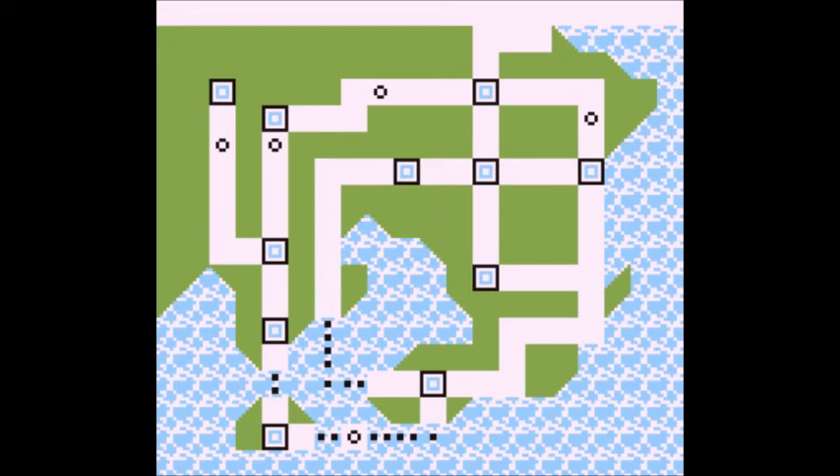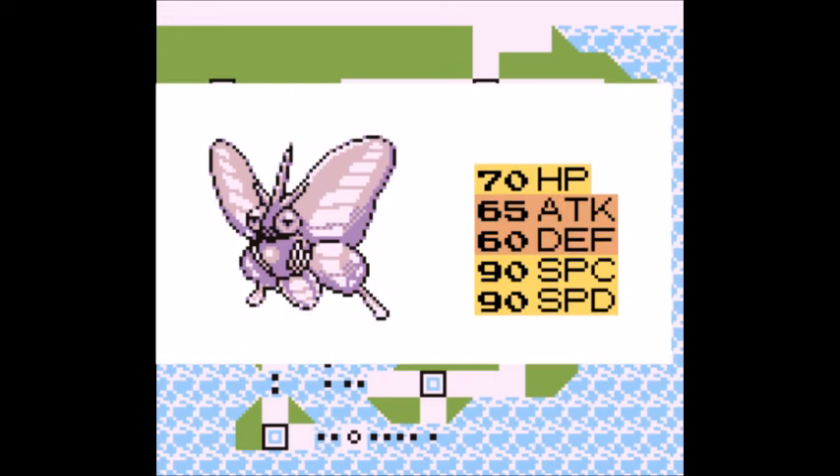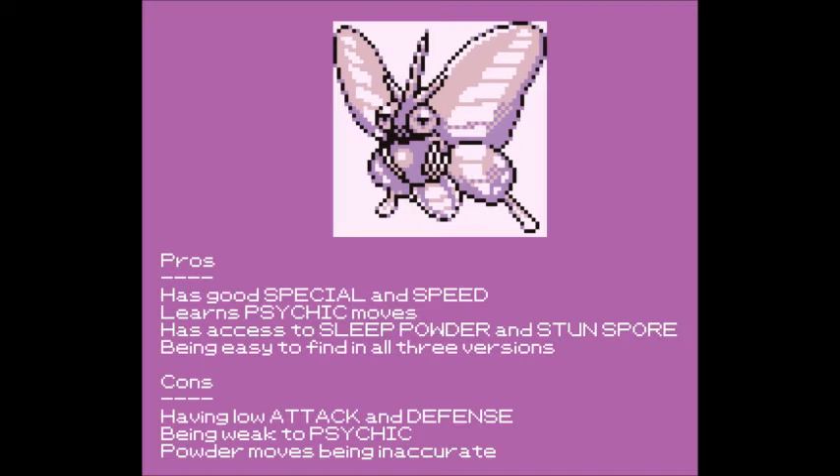Up next is the second best bug type in all of Gen 1: Venomoth. Despite being part poison, Venomoth acts more like a makeshift psychic type that's vulnerable to one of its own best moves. Venomoth has 70 HP, 65 Attack, 60 Defense, 90 Special, and 90 Speed. While it looks weaker than Pinsir, Venomoth has a lot of special tricks to help it stand out.